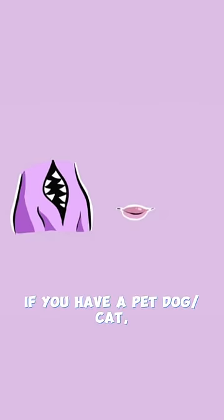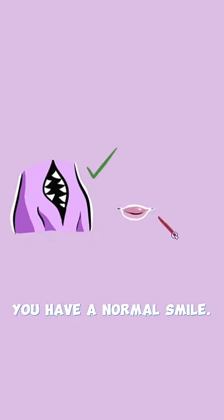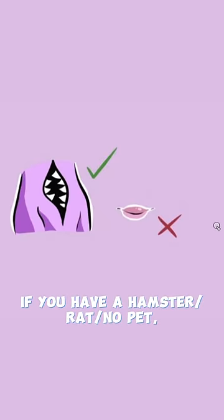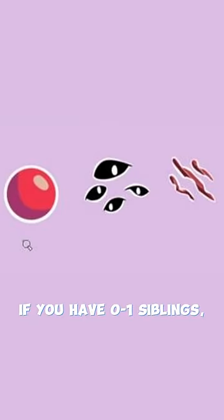If you have a pet dog or cat, you get a mouth on your stomach. If you have a reptile or fish, you have a normal smile. If you have a hamster, rat, or no pet, you have no mouth.